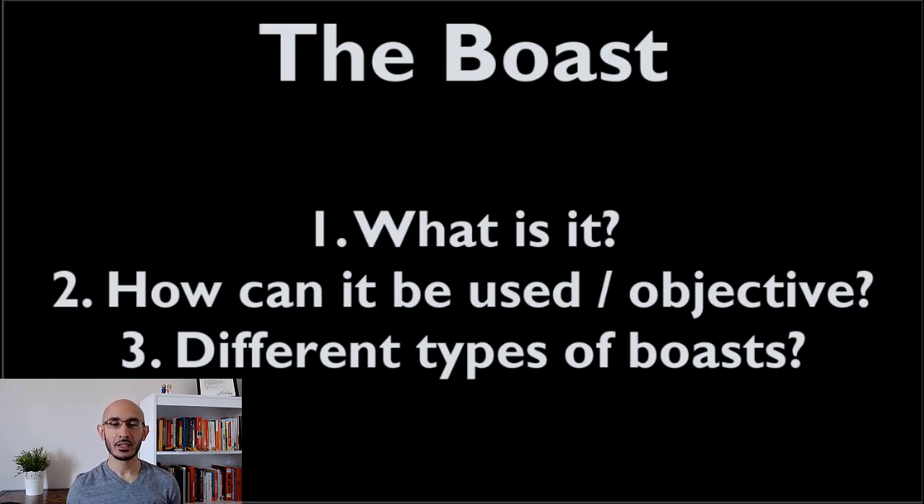So what is the boast? Simply put, the boast is when you hit the sidewall and then the ball goes to the front wall at an angle. You could hit a two-wall boast — sidewall, front wall — and then the ball bounces on the floor and ideally dies on the second bounce before the other sidewall. Alternatively, you can hit a three-wall boast — sidewall, front wall — and then try to catch the nick on the sidewall-floor join on the opposite corner.